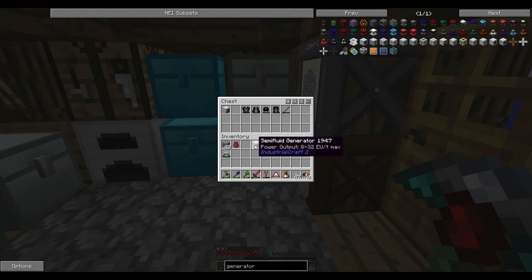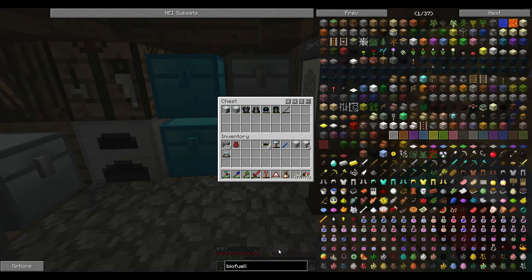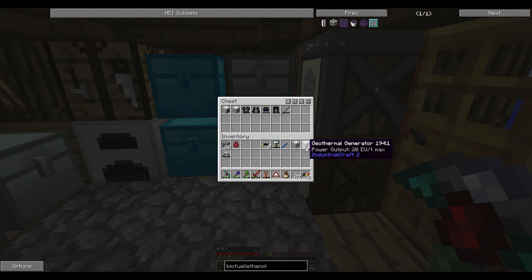We're not actually going to use — basically the difference between the semi-fluid and the geothermal is this one here lets you use the other powers. We're probably going to switch on to biofuel, which is now part of MFR. I think the forestry one is called ethanol. Apparently ethanol is just biofuel now. I think maybe biofuel is disabled. But basically we can use this biofuel generator, or we can squeeze out plants to make a type of fuel and then refine it to get biofuel.